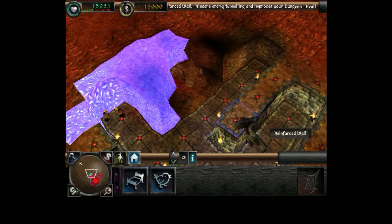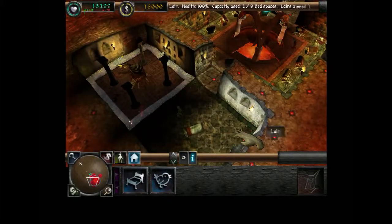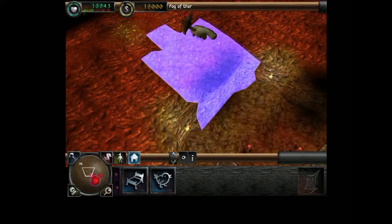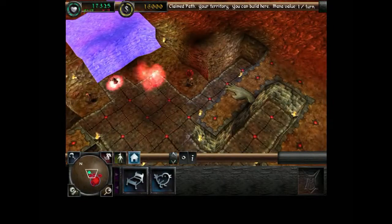Your dungeon heart is full of gold — no more than 16,000 can it hold. Just finish. Take this. Get rid of those spells.